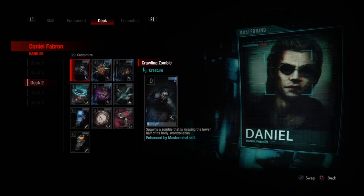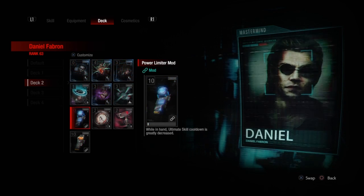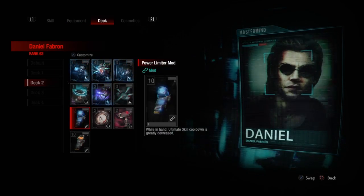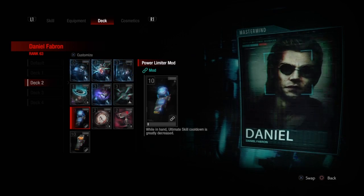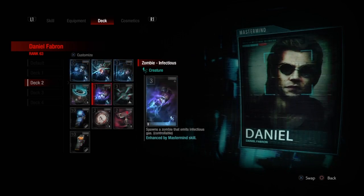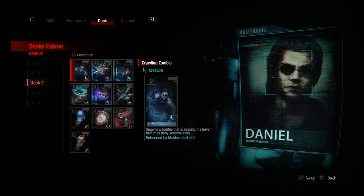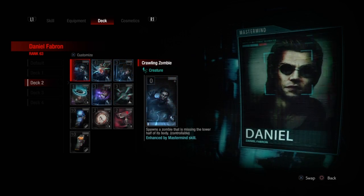Does the deck stand on its own? I was quite surprised to look at the deck because there's only the Power Limiter in order to get Mr. X quicker. Unlike other builds where the whole thing revolves around getting him quicker, this one is mostly about damage and duration, with only the Power Limiter getting him quicker. So the rest of the deck is all just for the creatures — it's not about getting him quickly, it's about finishing with him. Which is nice.